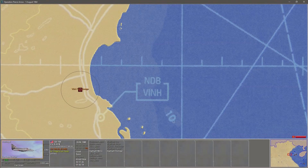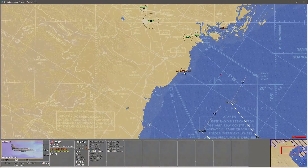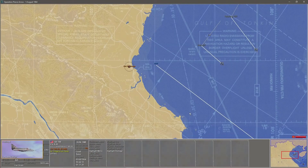In this case the target is going to be the VIN POL storage. Because I have VA144 still selected, I can right-click on the map and the entire package will fly to that point. In this scenario there are three targets. You may want to have your three flights flying to say 50 nautical miles off the coast, so they all assemble at a certain time. Then you release the three flights at the same time so they cause the most disruption and confusion amongst the enemy air defences.